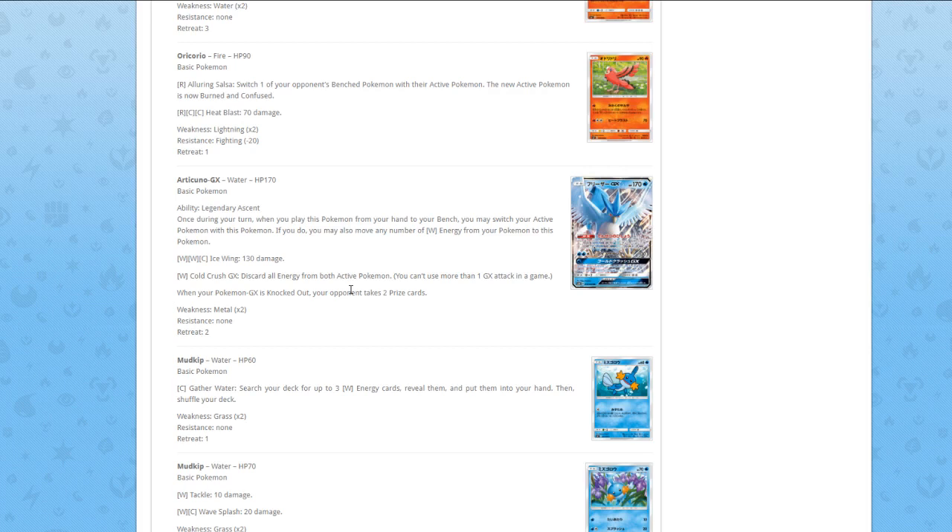Metal Weakness isn't the worst because the only relevant Metal attacker does 220 anyway, so you get knocked out regardless. The GX attack is Cold Crush — discard all energy from both active Pokémon. This is the same problem as Blaziken — I look at the ability and first attack and think this card has potential, then they hit you with a horrible GX attack. Why would I want to discard all my opponent's Pokémon's energy? The only reason Tapu Koko is decent is because of its very good GX attack.